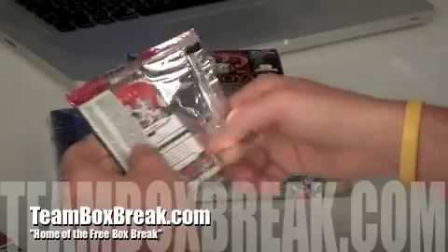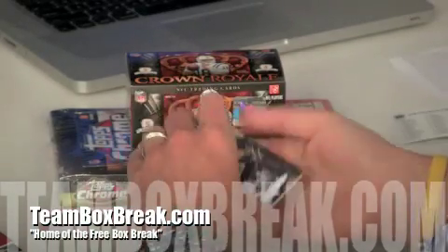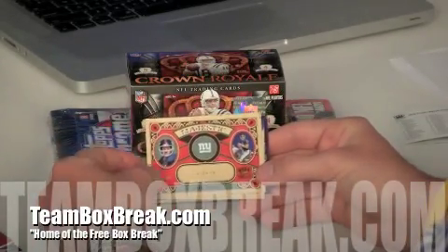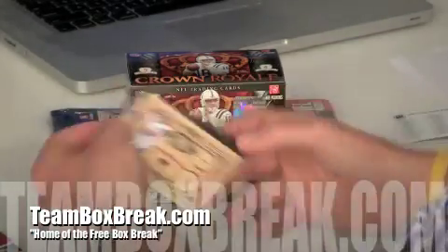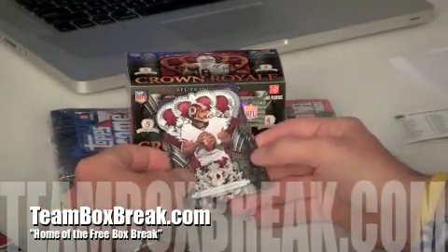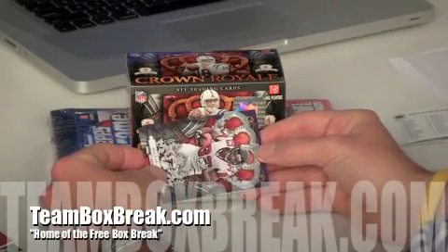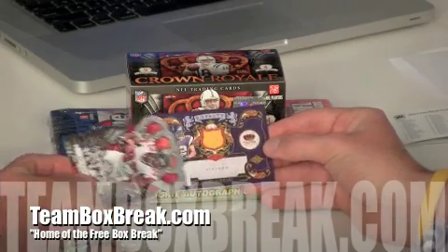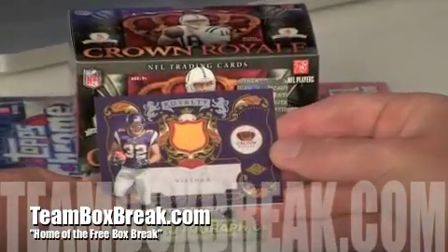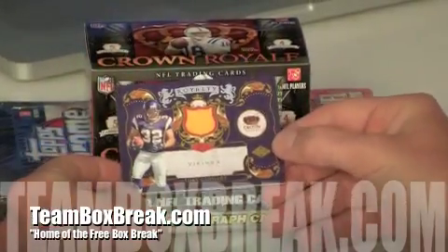Here's our last pack, guys. Good luck. We've got Jerome Murphy of the Rams rookie card. Phil Simms majestic insert for the Giants. A Zone insert — Matt Stafford. Donovan McNabb of the Redskins base card. Michael Turner of the Falcons base card. And the hit of the pack is another royalty — it's going to be a jersey. Toby Gerhardt rookie card, single color, kind of a cool gold patch, for the Vikings, numbered 86 of 299. A hot little hit for the Vikings.